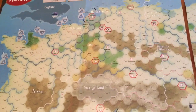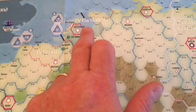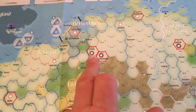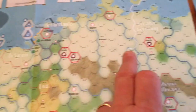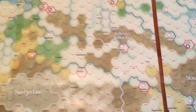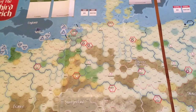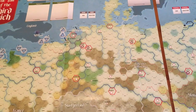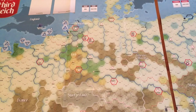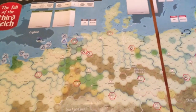Units have to be within range to attack, and they need to be in range as well to perform exploitation movement. We have hexes outlined in red — those are victory point hexes. The ones with cog wheels also represent factory locations, and the German replacement factors are dependent on those factory hexes; they receive a multiple per hex.